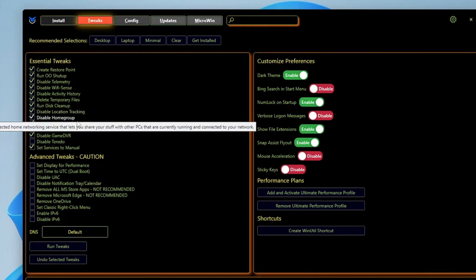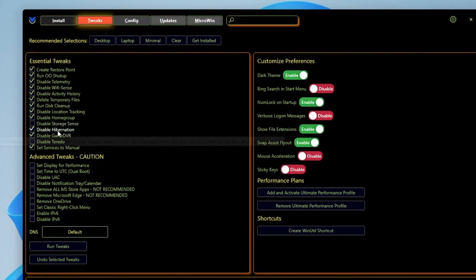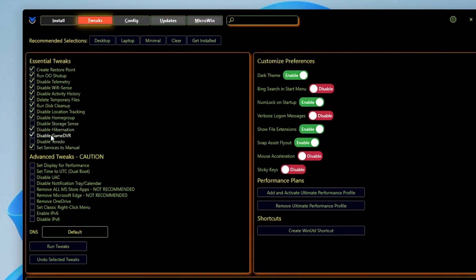Keep Disable Home Group checked. For Disable Storage Sense, you can uncheck that option. Disable Hibernation if you want to. For Game DVR, it is really recommended to disable it if you want to enjoy gaming. You can keep the other options checked.